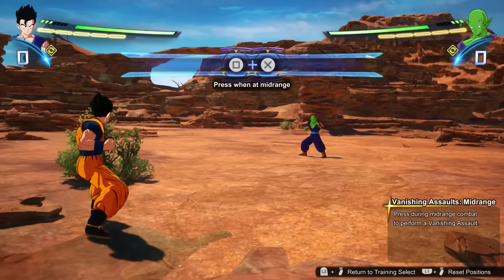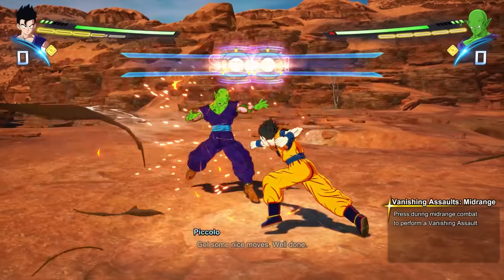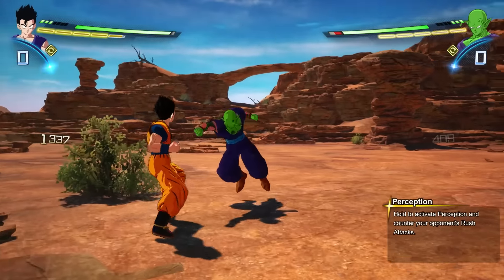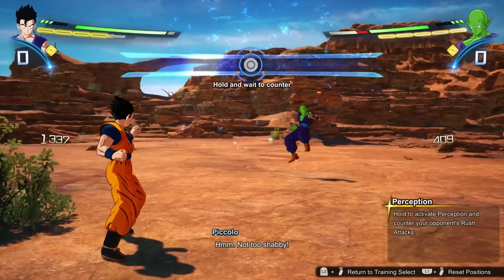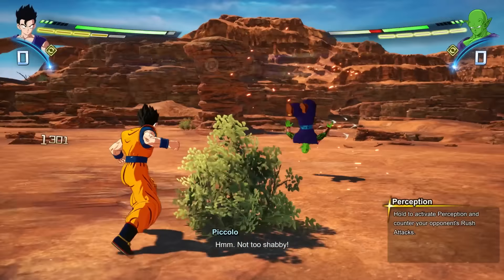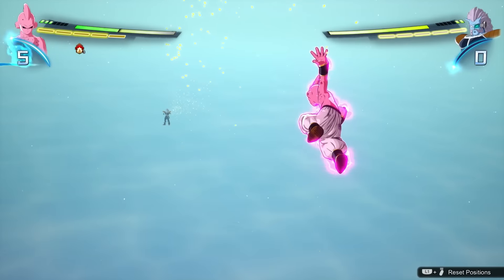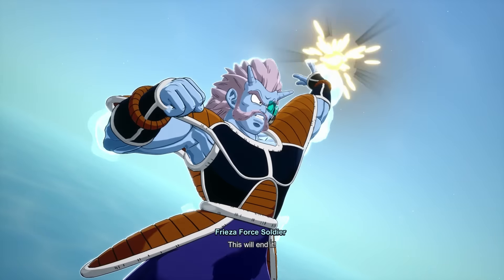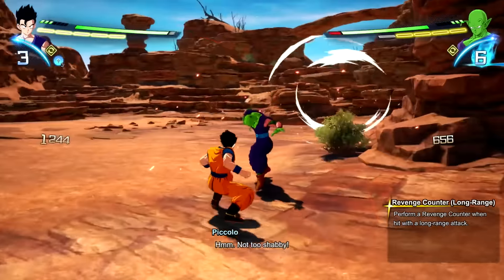There is a new mechanic for approaching the opponent called Vanishing Assault, and depending on the distance, you may get in on your opponent's face or directly behind them. Your guard stance still exists, but it's now called Perception, and it's a context-sensitive counterattack that might simply block an opponent's move and quickly punish them, or deflect super attacks if you have enough skill points. Skill points are here to replace the old blast stocks, and they're also used for some perception counters, as well as the new combo breaker Revenge Counter.